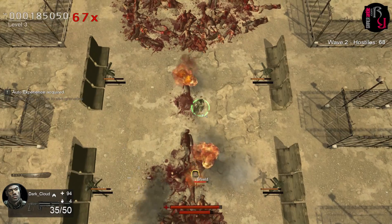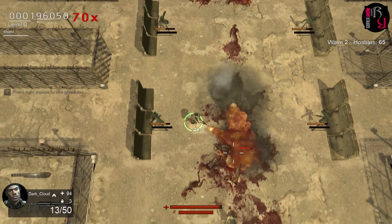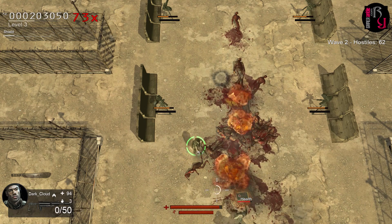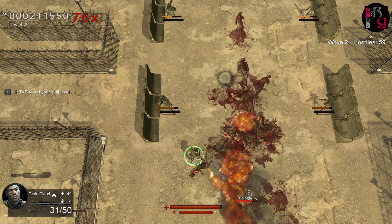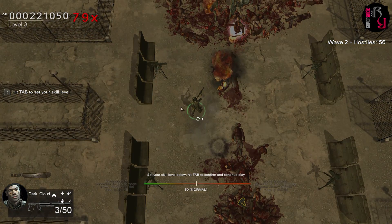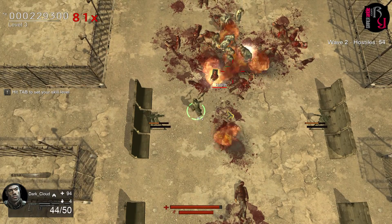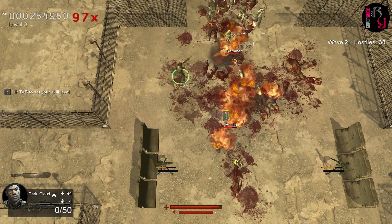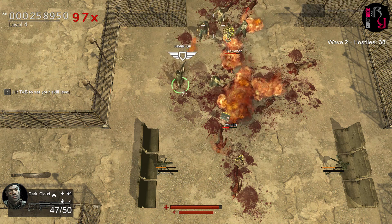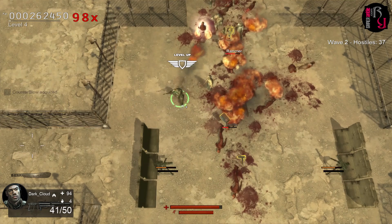Shooting zombies is fun, but Nation Red would not have been half as addictive if it wasn't for the great selection of perks and weapons you have at your disposal. In addition to the type of character you pick, each of whom has its strengths and weaknesses, your choice of guns and perks can make each round unique. In total, there are almost 100 perks to earn, including a couple of very neat ones. Whether you want to attract power-ups and weapons towards your character, improve your accuracy, push enemies back when they hurt you, or even increase your speed while walking backward, you will find something among the perks.